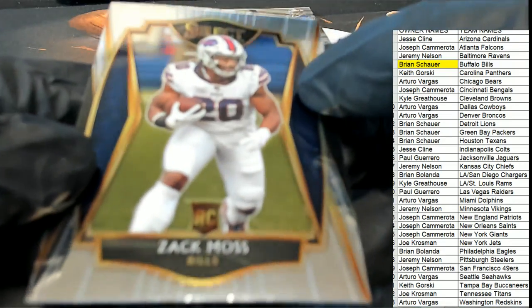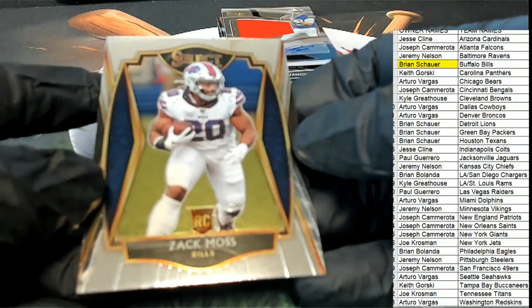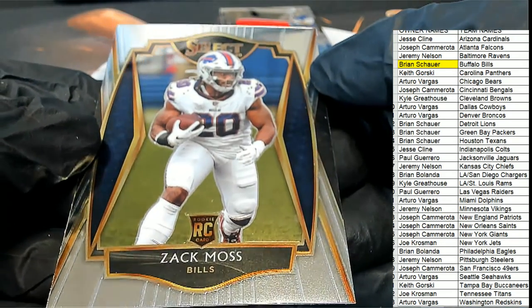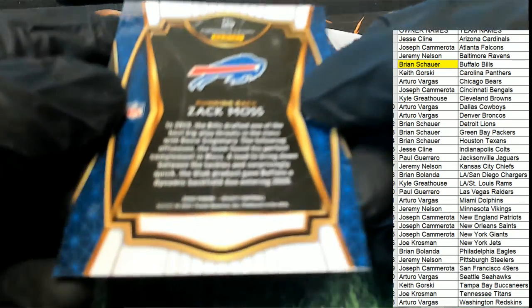And another rookie card - it's the Bills running back, so Zach Moss comes out. Brian did really good in this pack break. Man, this Select looks really nice, doesn't it? Wow - good stuff, congratulations!